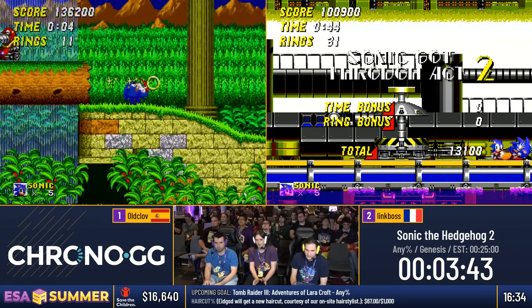Coming into Death Egg: two boss fights, no rings, so a single hit means you're dead. We're going to get a nice easy Mecha Sonic fight. Get one hit — okay, nice, he's good. Thank God for that. I think it was Crescent who found a really consistent strat for Wing Fortress.